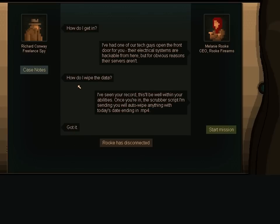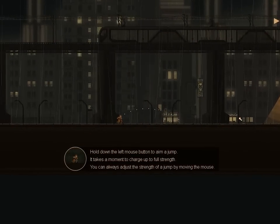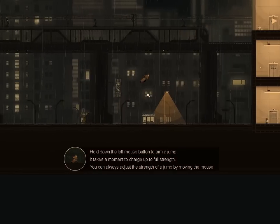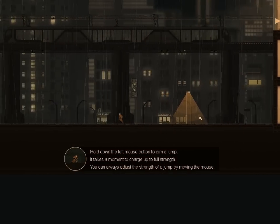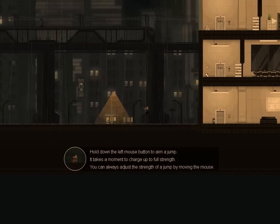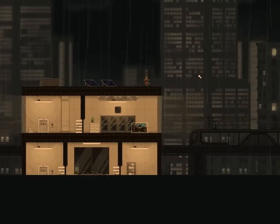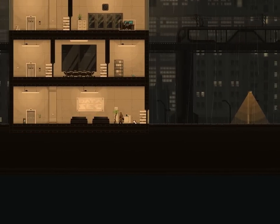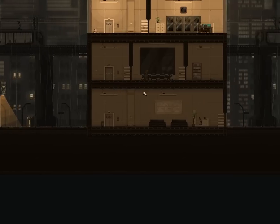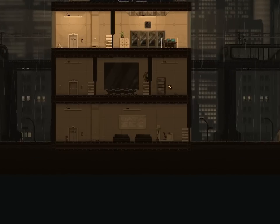So yeah, our abilities are kind of interesting. We're sort of an old school private eye with the fedora and the trench coat, we do a lot of jumping around, but we are also definitely a hacker. A lot of what we're going to be doing involves messing with security systems and remote data. Past the first level, there are a whole bunch of different ways you can play the game. I'm going to play it through more or less regularly on this first playthrough, but I'll explain things as we get to them. You can be very quick, you can leave no witnesses, you can do no violence, and I think no noise is the last one.